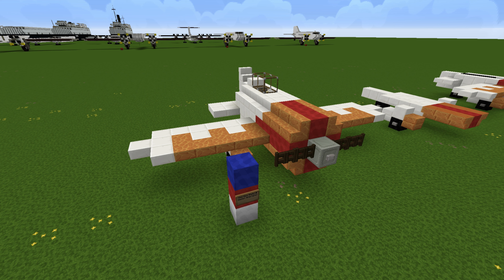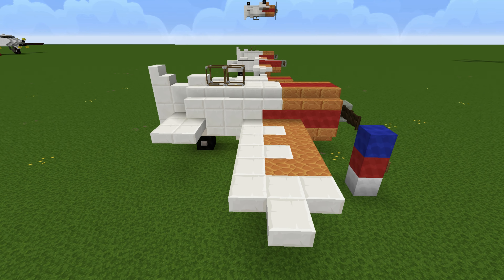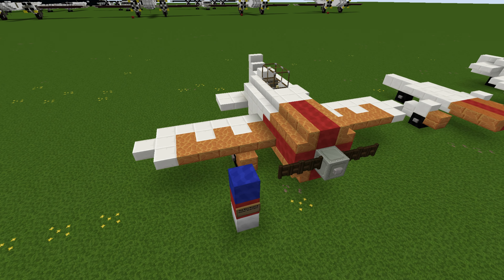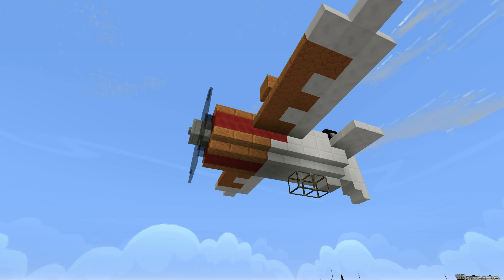Hello and welcome back to another Minecraft tutorial. Today I'm going to show you how to build the GB Model R Super Sportster. This is a plane that basically does tricks and it's incredibly tiny. It has a really stubby-looking fuselage and is used for aerobatic maneuvers. I'm going to show you how to build two versions of the plane — the first one right-side up and the second one upside down.